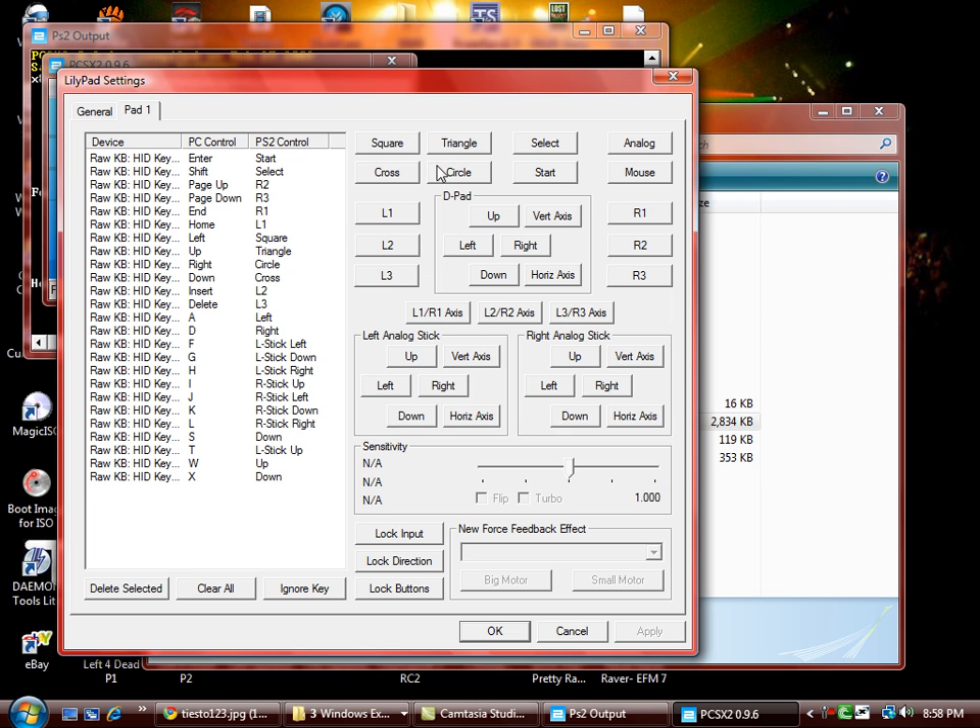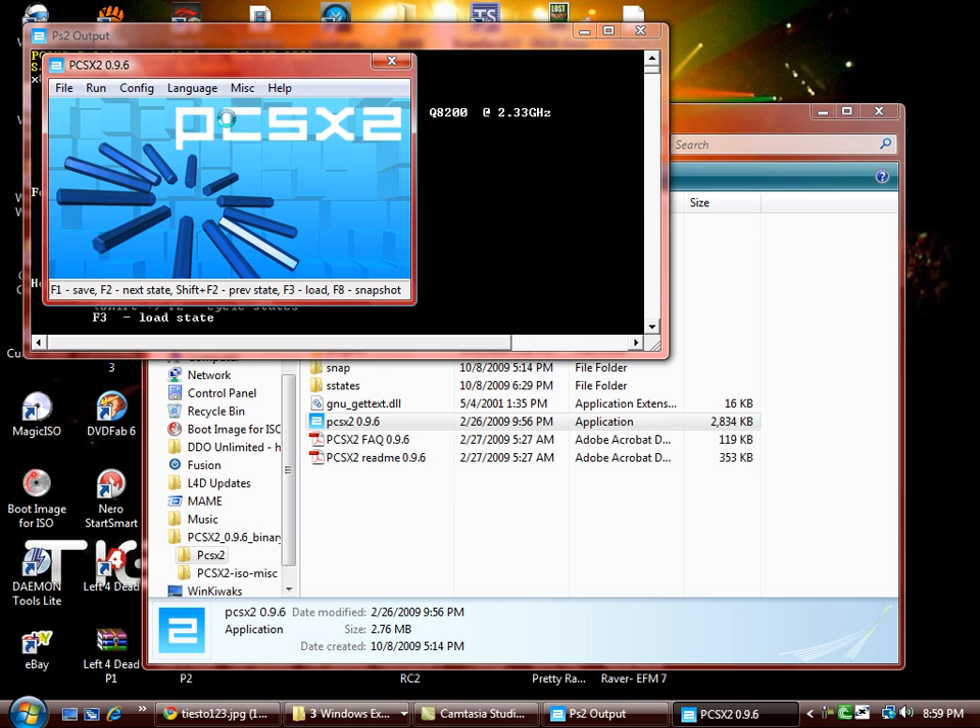All you have to do is click on each button and then press the key you want that button assigned to. Once you're done with all the button settings, just click Apply and then OK. That should be set for your controls.